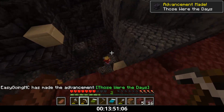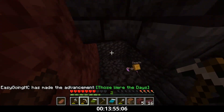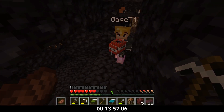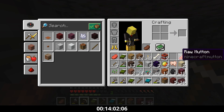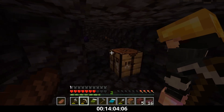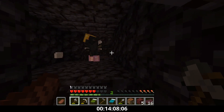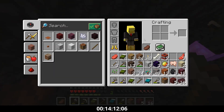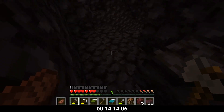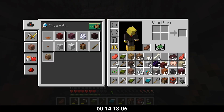We go down into the bastion and he throws me the TNT. I have to spit out some stuff and I end up spitting out some cobble, which was actually a huge mistake — that was my furnace. So unfortunately I no longer have a furnace, which is the big thing. I accidentally got rid of that.